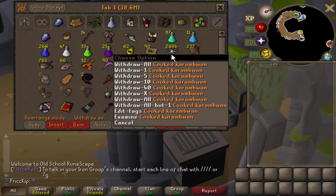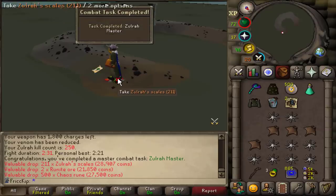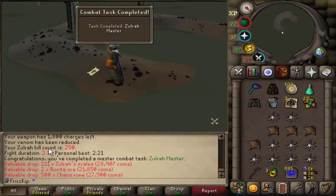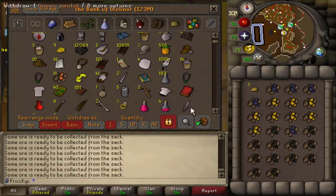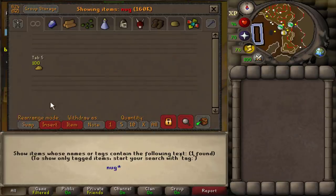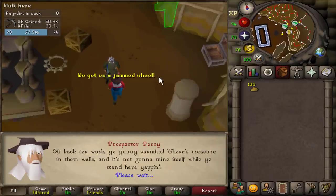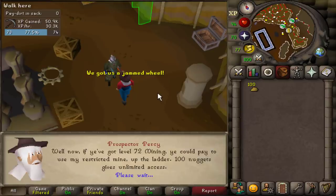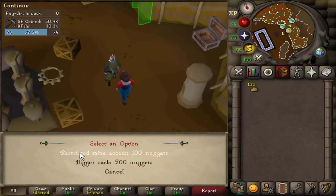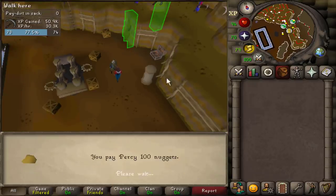We have a decent amount of Karambwans now — 2.6k — so let's get back to Zulrah for tonight. Zulrah Master for 250 KC. We just got three gold nuggets, and I think this might be enough to get us to 100. Yes — we have 100 so we can unlock the upper level of Motherlode Mine. I just came here to AFK for a bit while I edit, so we'll ask him what we can unlock and then unlock the restricted mine access, which is the upstairs area right over here.